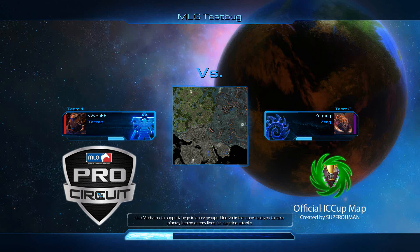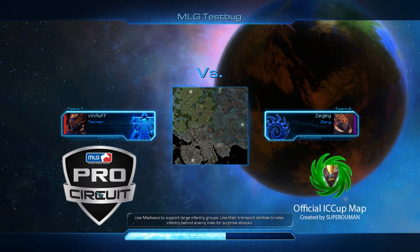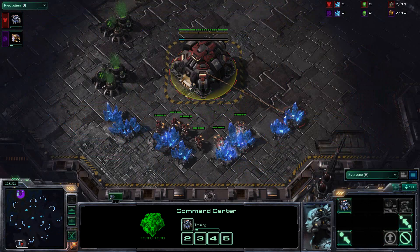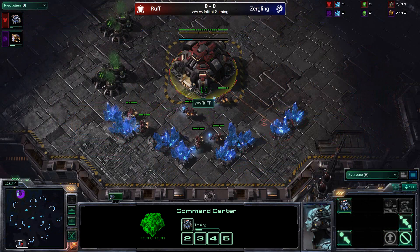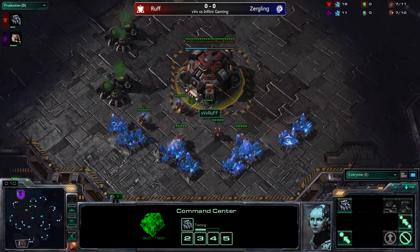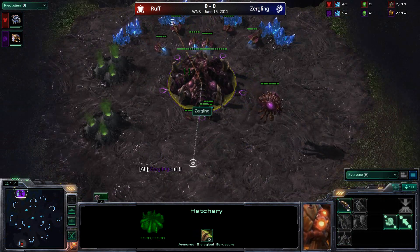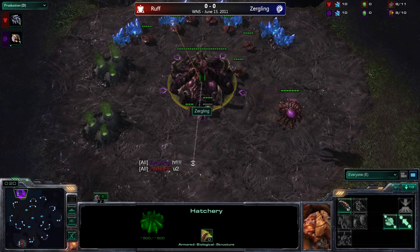Matron, why don't you do the honors of introducing the starting locations as soon as the map is done loading. It looks like VV Rough will be spawning as the red Terran in the southern position in this city industrial complex type terrain, and Zergling will be spawning up in the grassy jungle terrain in the northwest as the purple Zerg.